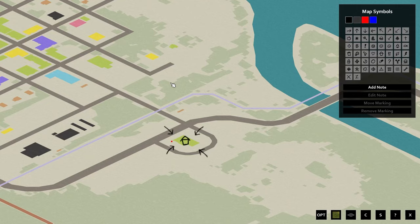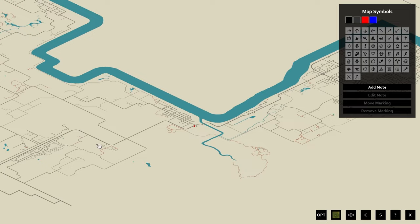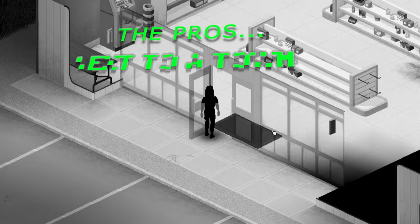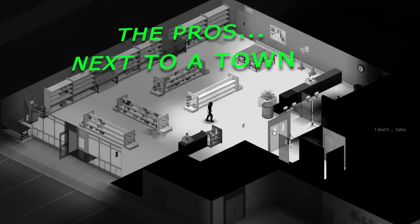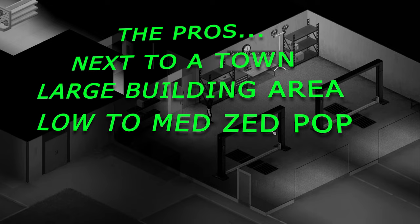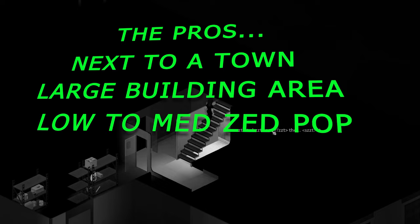The next location is a mechanics garage located just southwest of West Point, on the outskirts on the road towards Louisville. Personally I like this one and have used it a few times. The pros: it's next to a town and is a key location as it's on the road towards Louisville. It's also a large building area with plenty of space to expand. As it's just on the outskirts of a town there is a low to medium zombie population, and last but not least this location is also next to a forest, so getting it secure won't be too difficult.